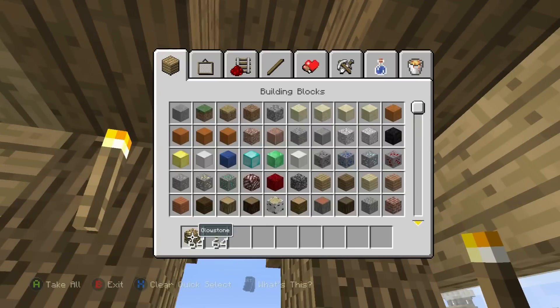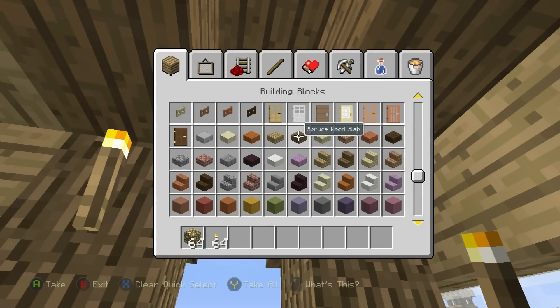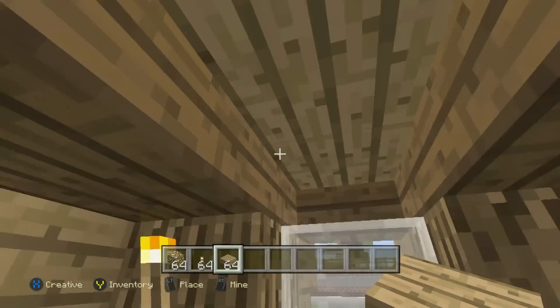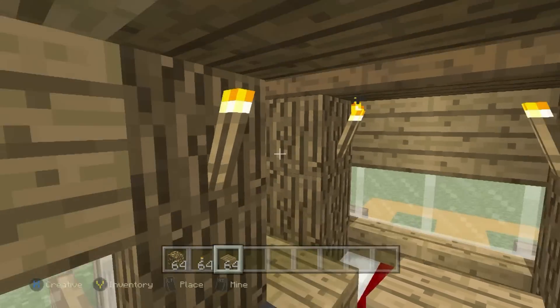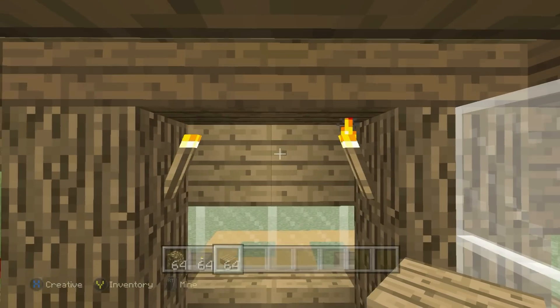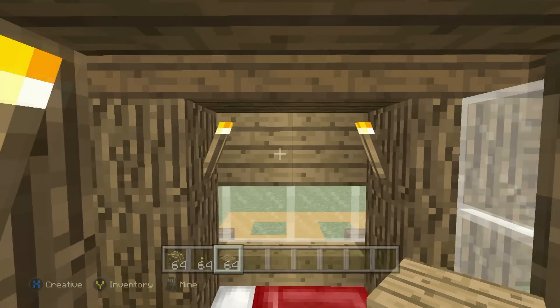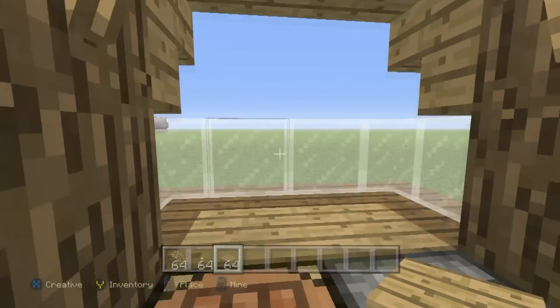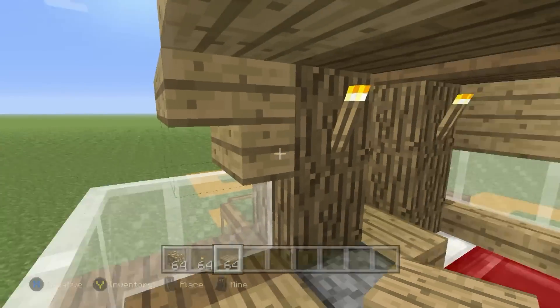If you like, you can fill in the top center part of your roof. I'd highly recommend using oak wood slabs just so that you have a little bit of a material change to make it look a little bit more interesting. And you even have room for a nice painting on the wall if you didn't place a double torch there. But that, fundamentally ladies and gentlemen, is the house.